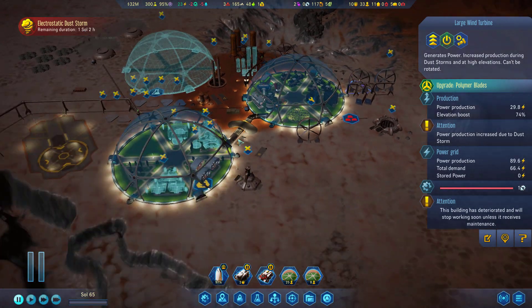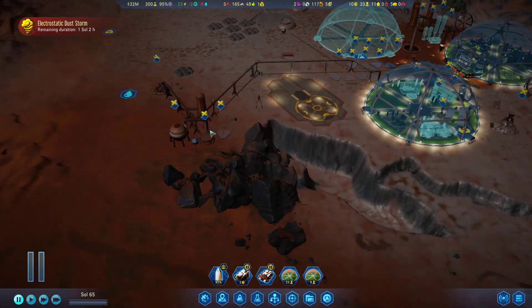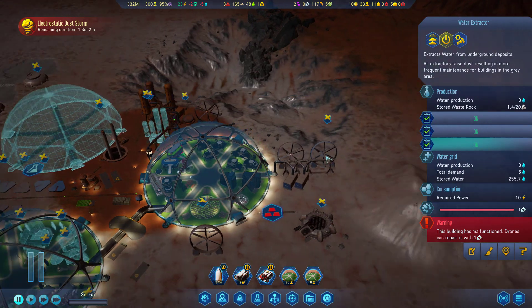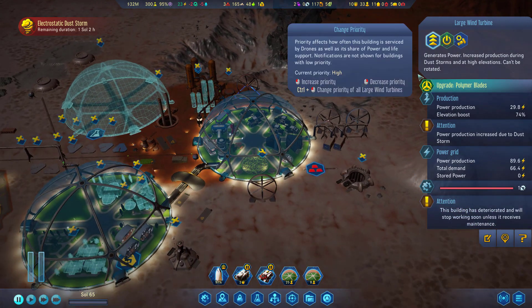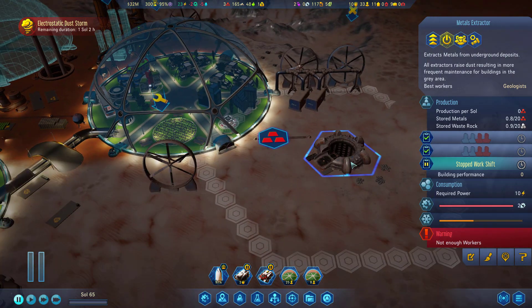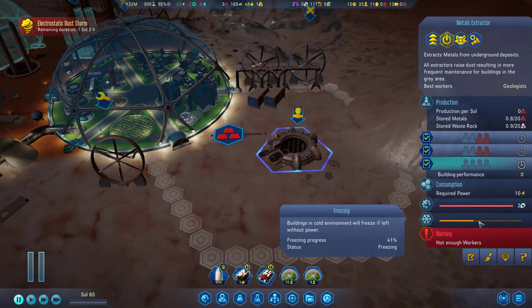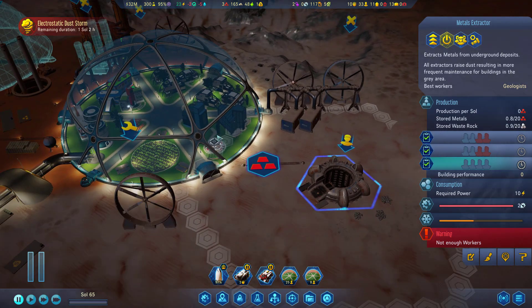It's almost over — one sol, two hours. Not soon enough though. We need to find some machine parts in a desperate sort of way. We have a water extractor that's offline but it's not top priority. I think our power has to be top priority and this guy has to be top priority. So let's bring him back online temporarily, get the night shift going to hopefully warm up enough so it doesn't freeze before we run out.